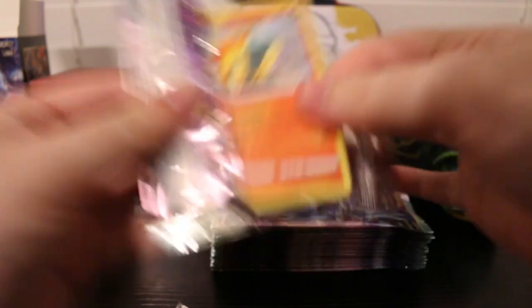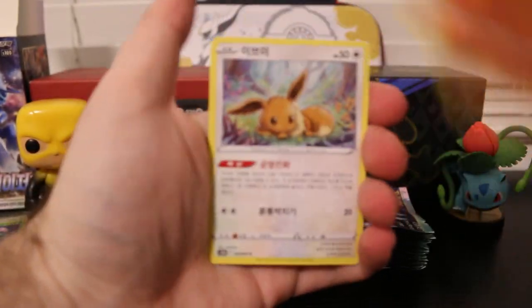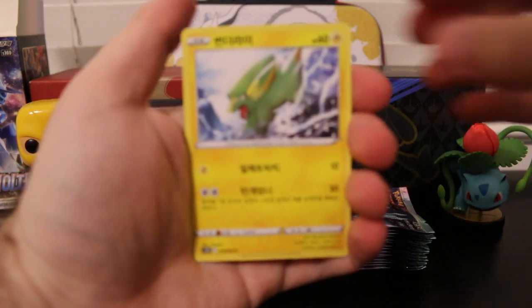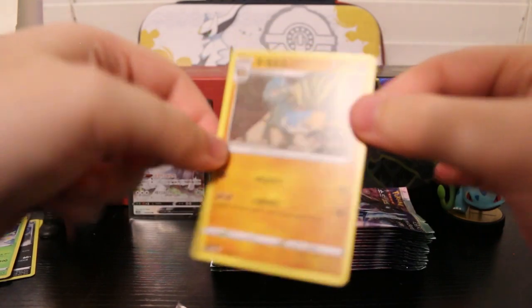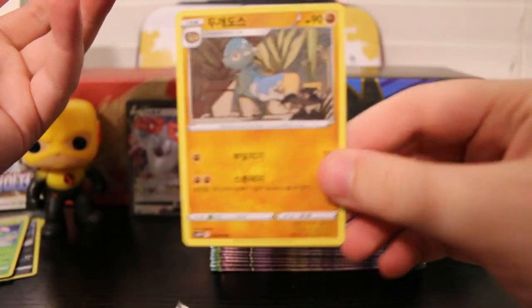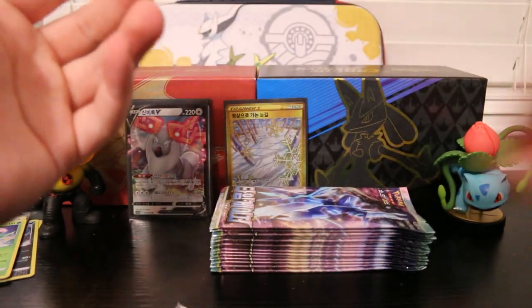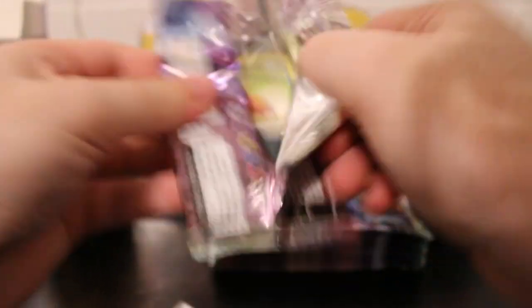I actually haven't pulled any materials from this set yet, so to get my first one in Korean is pretty cool. We got Cynequil, Eevee, Electrike, Bisharp, and a Cranidos. Interesting. Now I'm even more confused how this works — Cranidos should definitely be like a common card, right?